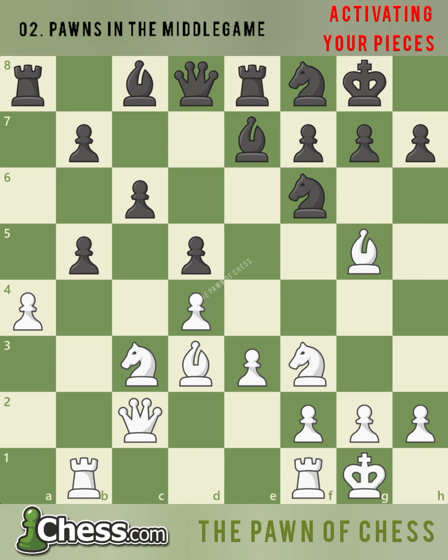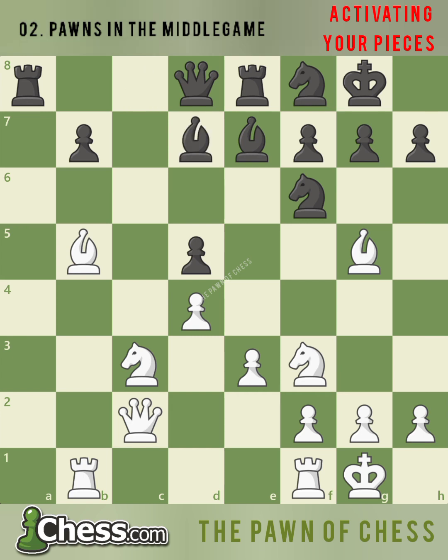After a takes b5 and a takes b5, if black captures the b-pawn with c takes b5, black now has a weak, isolated d-pawn. And after bishop takes b5, bishop d7, black loses the d-pawn after the simple bishop takes f6, with knight takes d5 to follow.